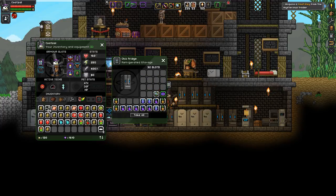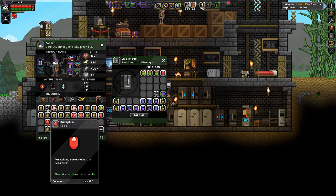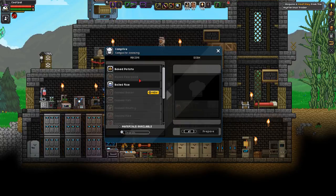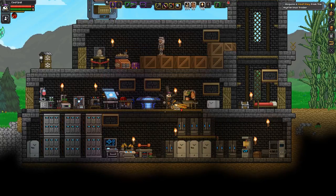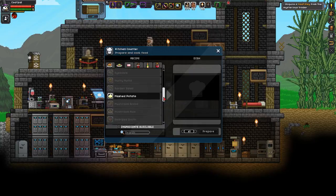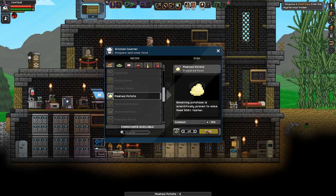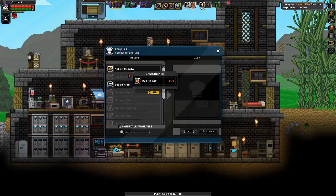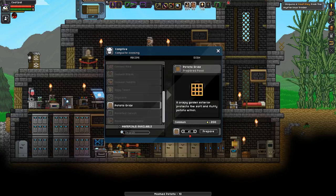Actually, I'm just gonna turn all these into french bread — potatoes aren't used for much. And put these in there: puss plums, wartweed, chicken, sugar. I can make mashed potatoes out of these — where the heck is mashed potatoes? Here we go. You know what, actually let's just use ten of them. And then I can condense this even further with potato grits — I can make five of those, nice.